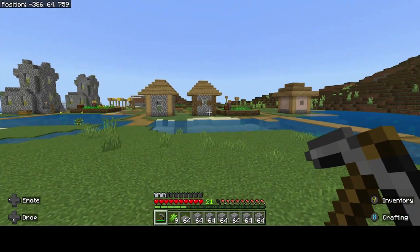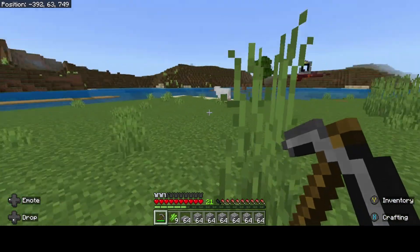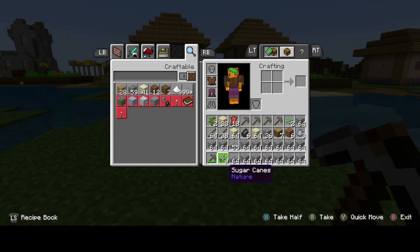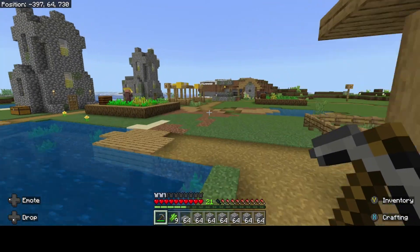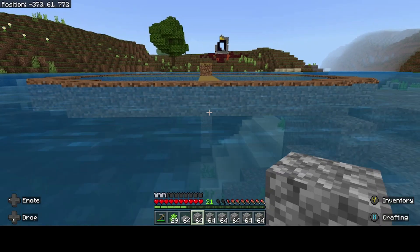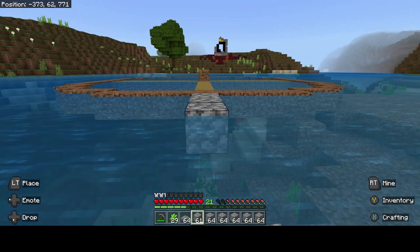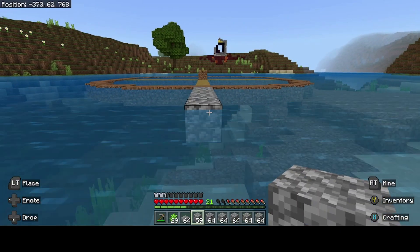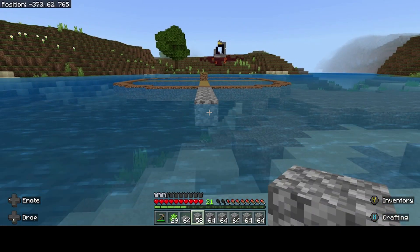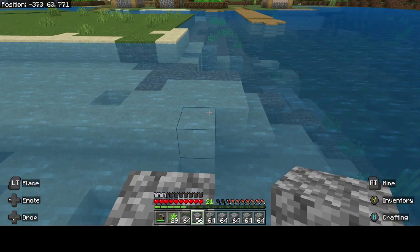First things first, we have to fix the issue of my house not working with the village. I can't get OP if I'm not loading things in at the village and the house. We're going to build a tower. I think a cool tower defense would be a great way to submit my authority to the locals.